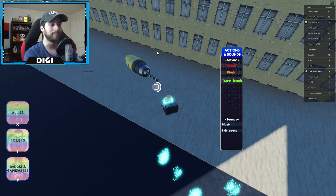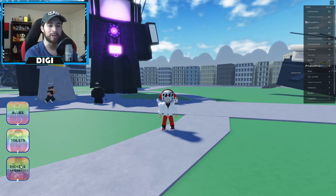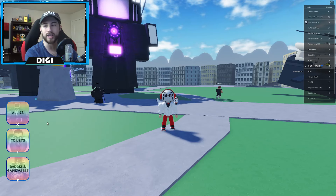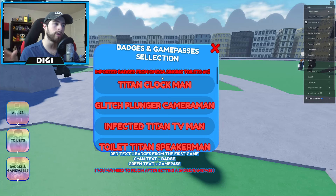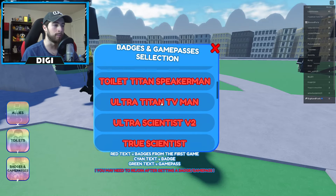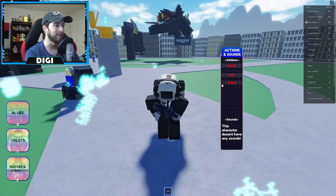Turn to your right and right there is gonna be a drill — Drill Man! Big brain, or should I say big drill. That will give you the Titan Drill Man badge. Go to badges to check it out — you may have to rejoin first. Also a quick reminder: badges from the old Omega Skibidy Toilet have been transferred over, so if you had the old badges they're also here in the new game.